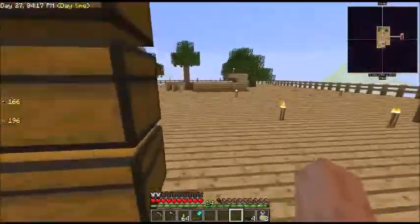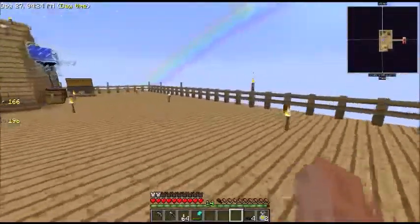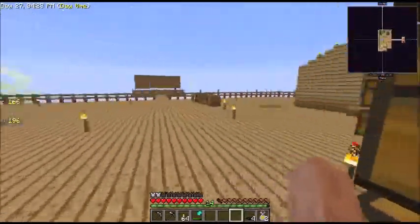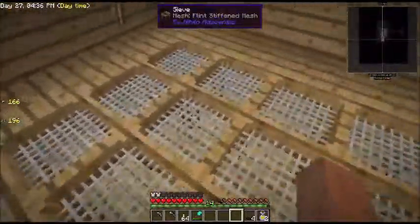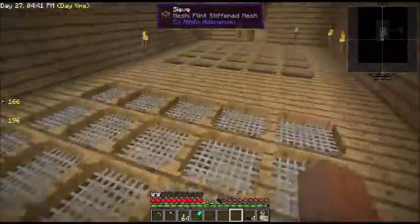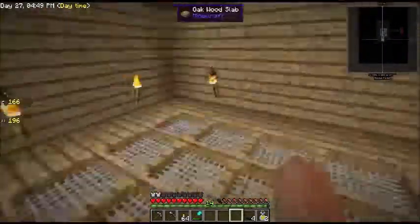What had happened is, in between episodes, I did a little bit of building. I expanded this — as you can see, it goes a little further down there. Second building — let's go in here. I decided I wanted a second set of sieves with the flint mesh, rather than just the iron mesh. So I built this building, just added it onto the back of the other one.